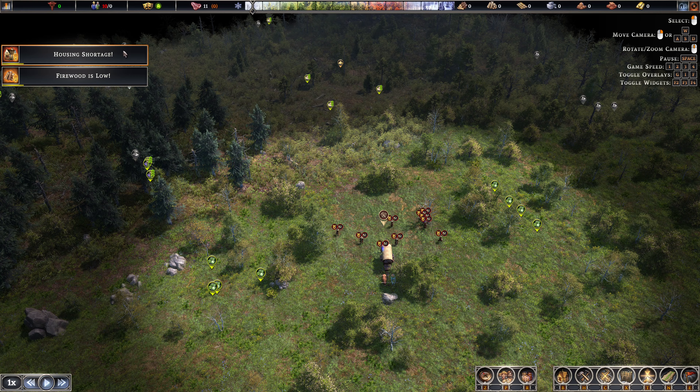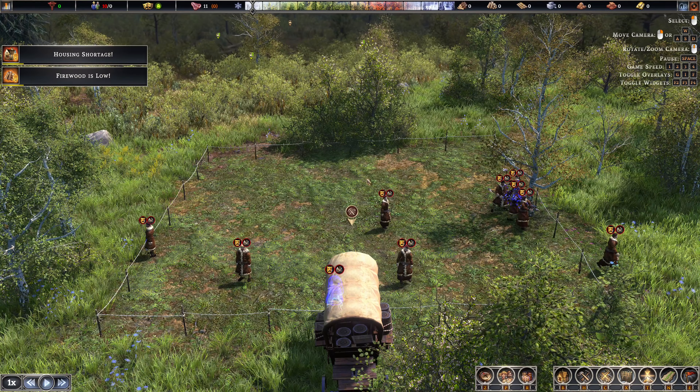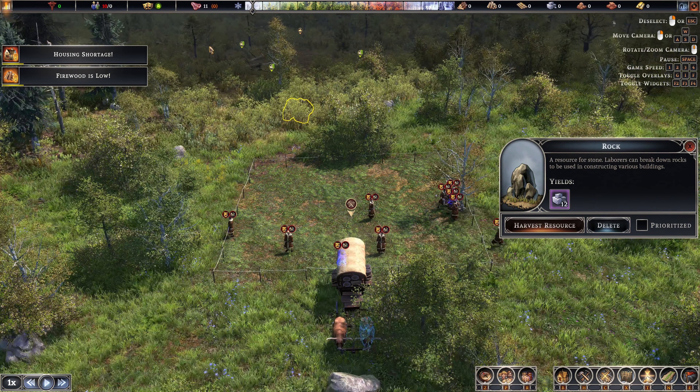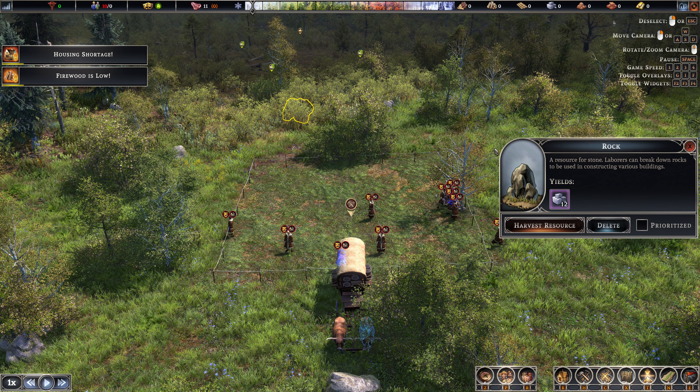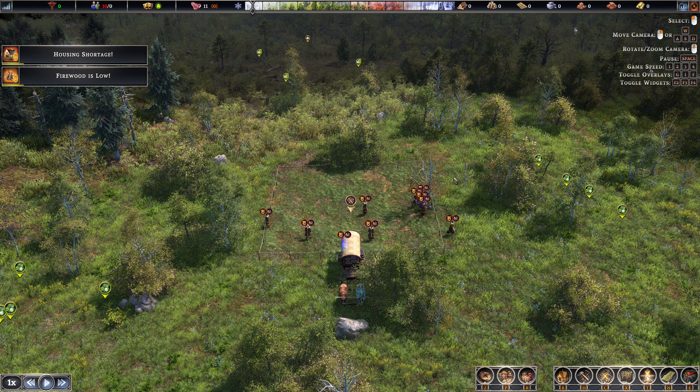Immediately: housing and firewood, just like Banished. We have 10 settlers — we need to house them and feed them. We have 11 months of food in public storage, but notice below it: months of food lost to spoilage over the next 12 months. So this game is a bit more realistic — your food will spoil. There are ways to keep it from spoiling for longer, just like in real life, but you do have to deal with that aspect of food.